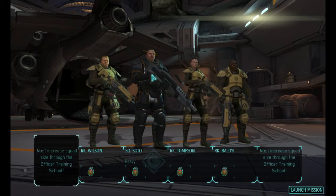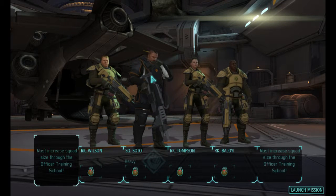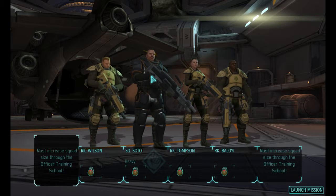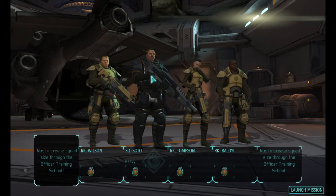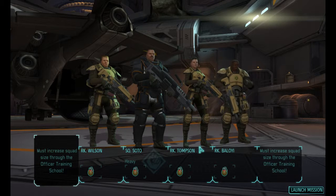Alright, and we're back. I think we're going to do a simple color coding for all the classes: black for heavy, green as camouflage for snipers, either red or white for support, and assault will be either blue or red, depending on what I go with support.